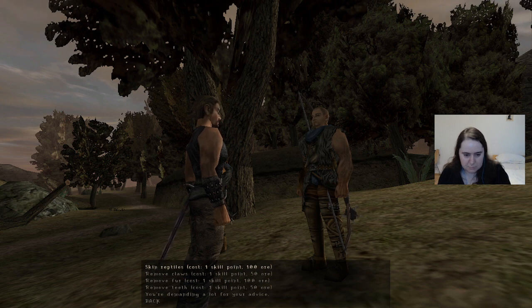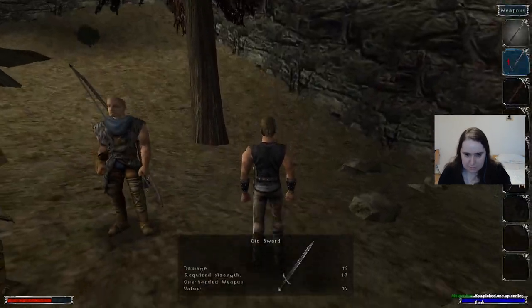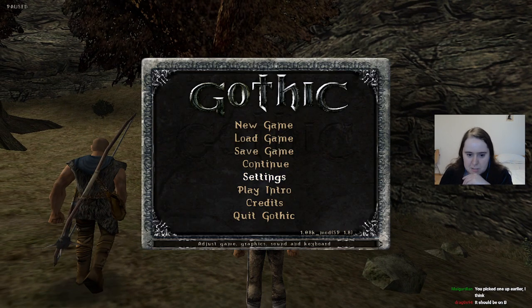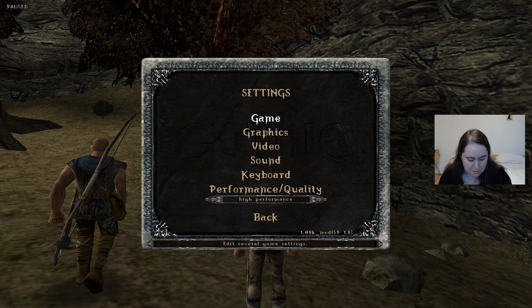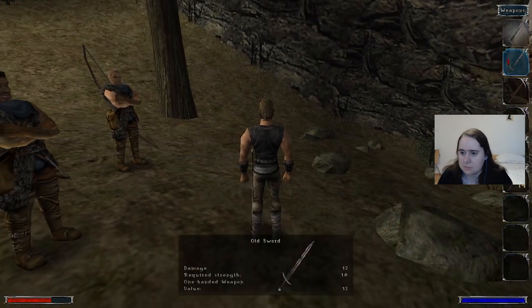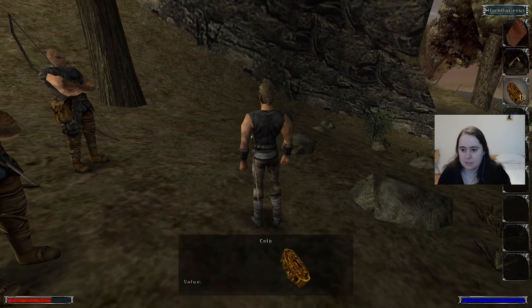How did I open this pause menu thing earlier? This is my missions list. Which button prompt was it to get the... Player status. S or B? Okay, definitely not S. B. Okay. I don't have a single skill point. I certainly don't have any money - well, I do actually have money, but I don't have skill points. How much money do I have? I've got 18 coins. I am so broke.